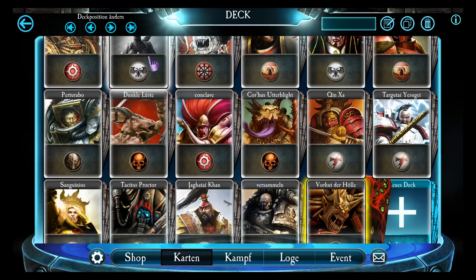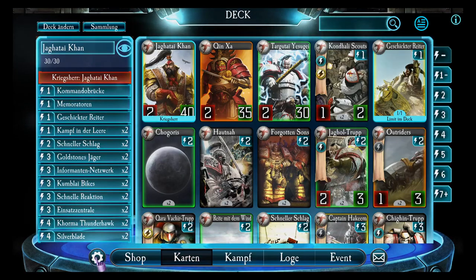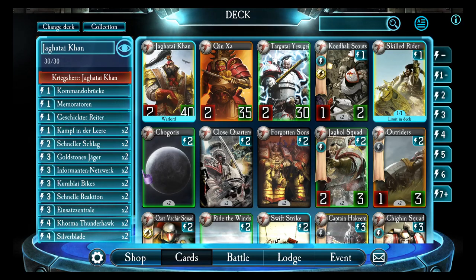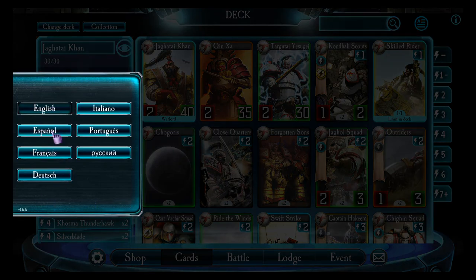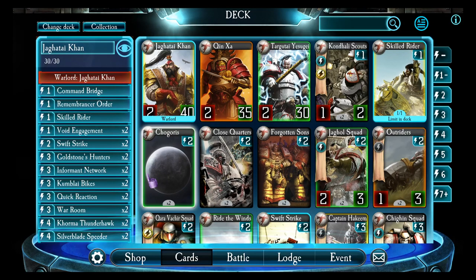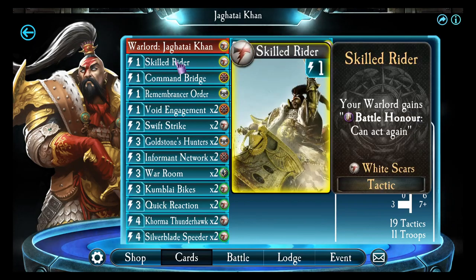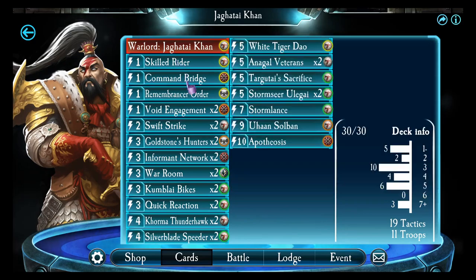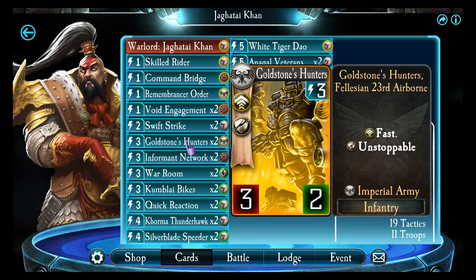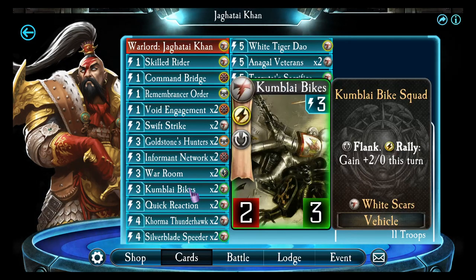I will show you my current deck first. I should probably switch to English. I need to open the deck again. Here is what I am currently running: one Skilled Rider, of course, Command Bridge, Remembrance Order, Void Engagement, Swift Strike, Goldstone Hunters, Informant Network, War Room, the Kumblai Bike Squad.